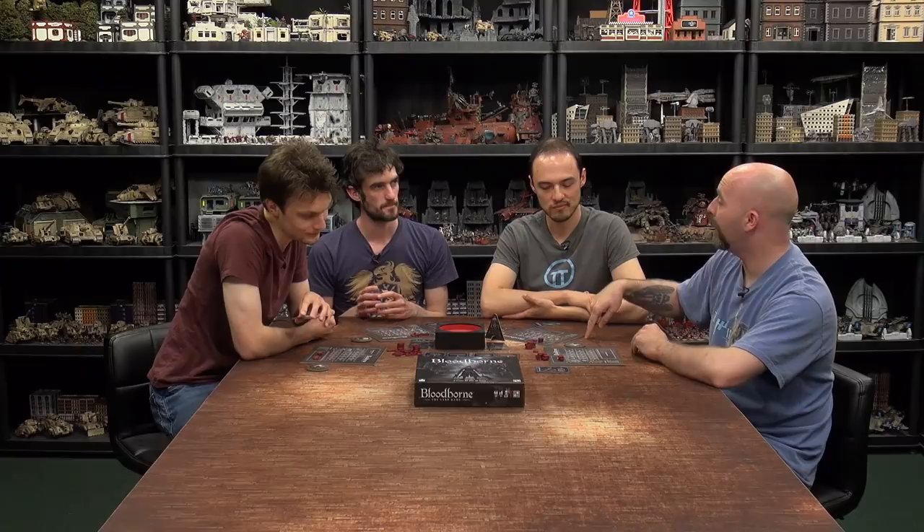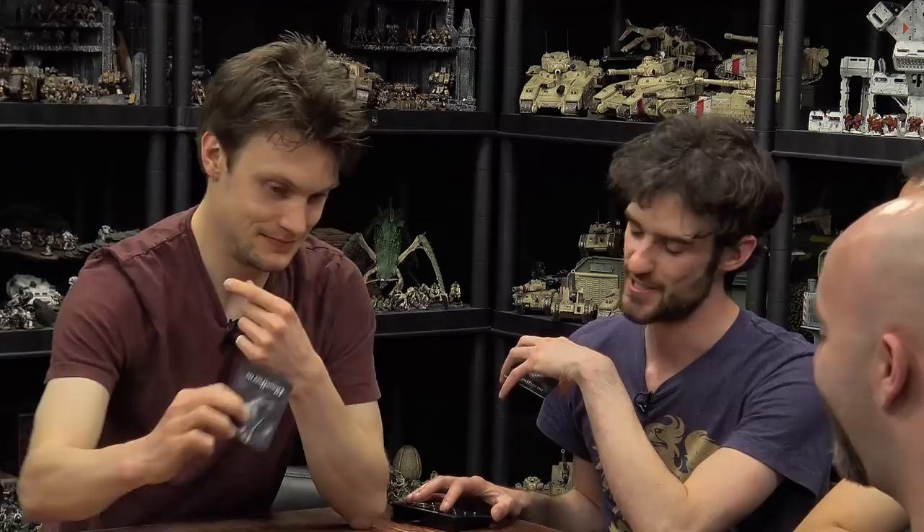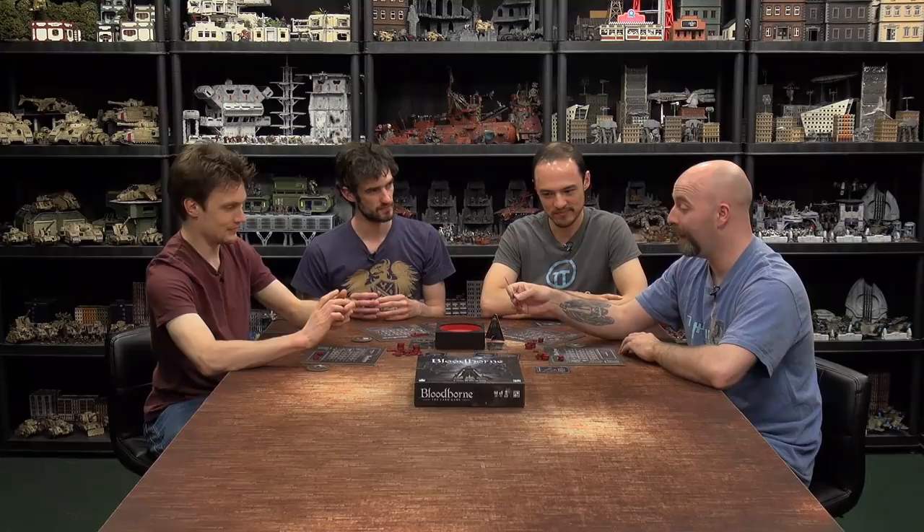Sam gets to pick a new card. He's torn between the Rifle and the Stake Driver. The Beast Claw ability: enter the Hunter's Dream during the Hunter's Dream step unless you have the highest total blood. That's useful — it would nullify Ryan's Rifle. Sam takes the Beast Claw. We get a new card out — a Repeating Pistol: ignore all damage inflicted to your Hunter this round. That's very tasty, especially when Ryan's firing cannons around.